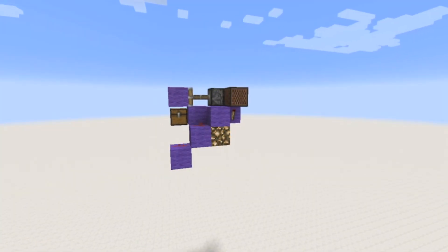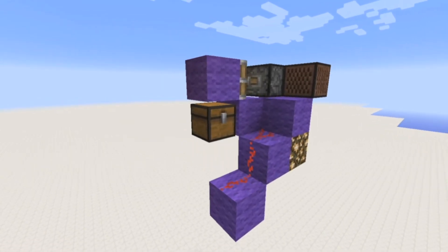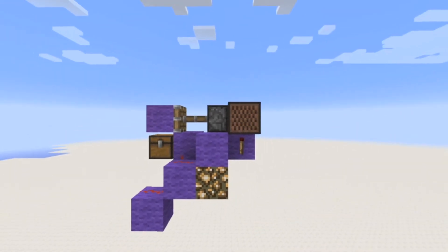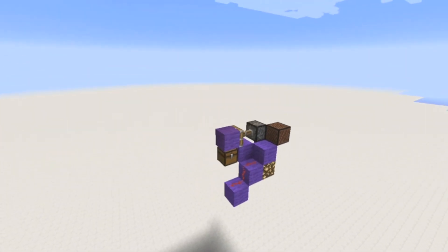There's also a little purple circuit — that's basically a tile entity update detector. It detects when the signal strength changes and gives a little note block output. So yeah, it's pretty cool!